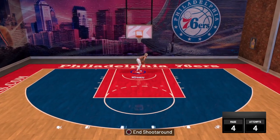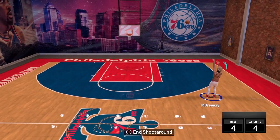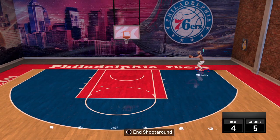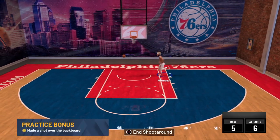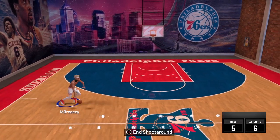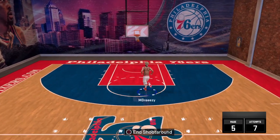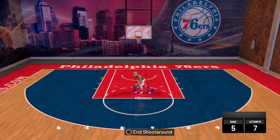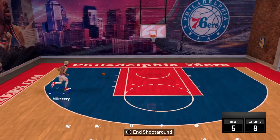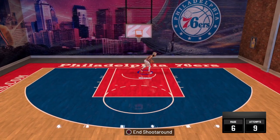As you can see with this jumper right here, it's just pure cash. And this is on gold quick draw, keep in mind. So if you have Hall of Fame, it's going to be way faster. Okay, I'm over-exaggerating, but it's going to be fast. We are in my court, so the timing is obviously different. You're going to want to play around with this in the Pro-Am or in the playground. Practice makes perfect. As you can see, I still got the bar on, only because I haven't mastered it yet since I just started playing on this guy again, missing a few shots, but this here's green.